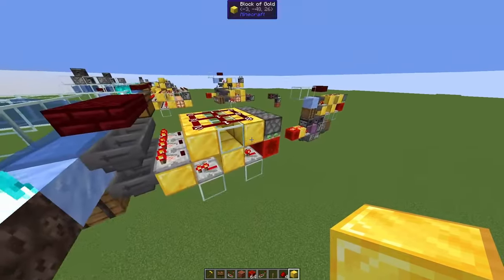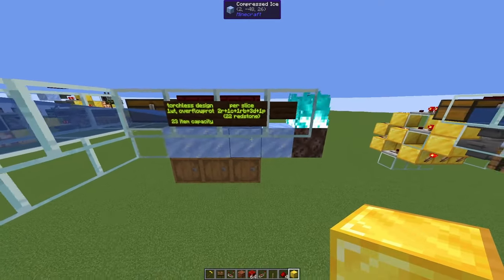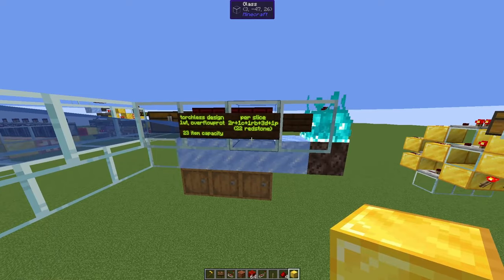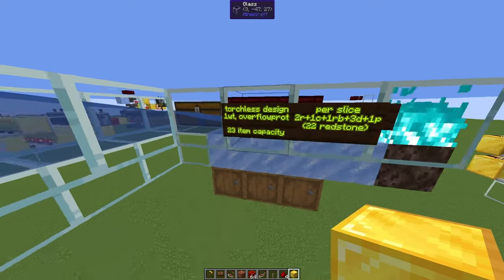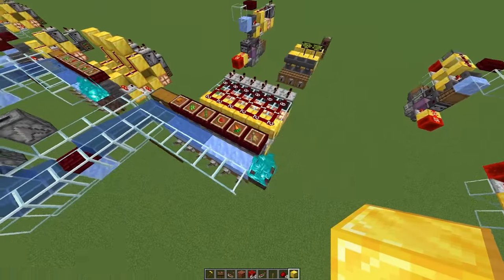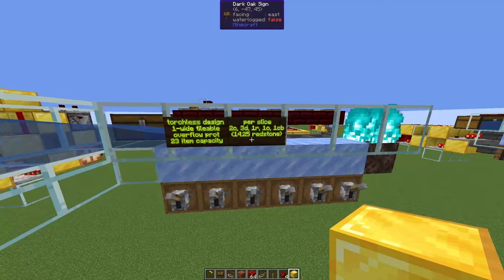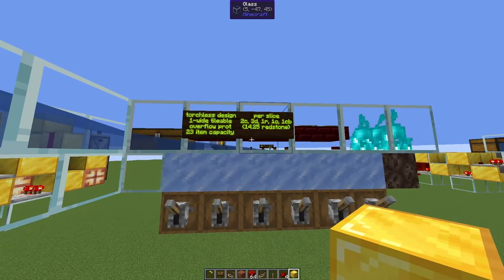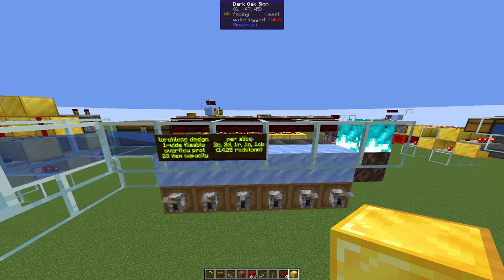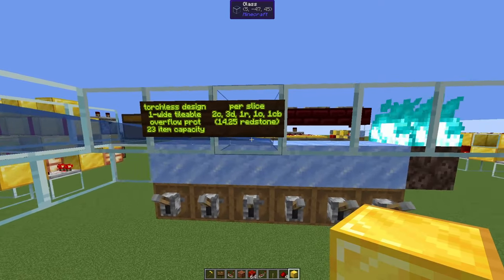The sticky piston design is more expensive: two repeaters, one comparator, one redstone block, three dust, and one piston — 22 redstone per slice for 23-item capacity. The copper bulb version — overflow protected, one-wide tileable, 23-item capacity — needs two comparators, three dust, one repeater, one observer, and one copper bulb: 14.25 redstone per slice, since four copper bulbs cost one redstone.